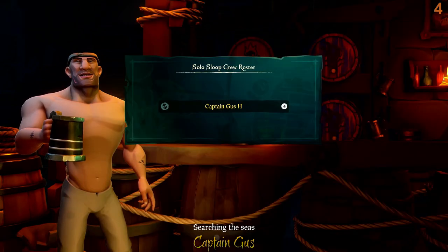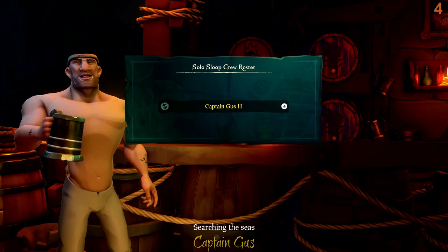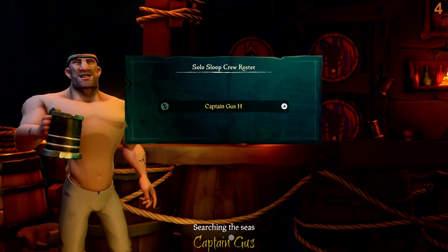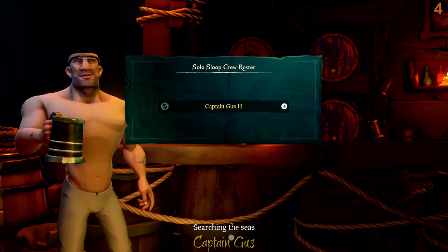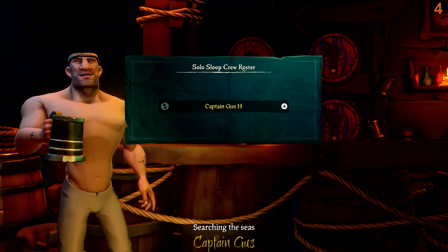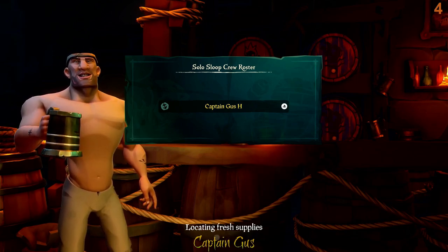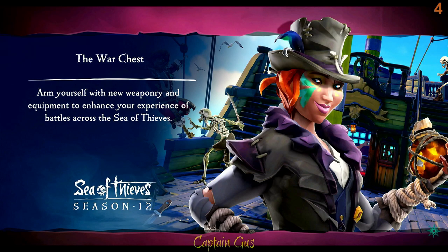First thing, we're going to end up on the island and we'll see a ghost in front of us, and we're just going to follow the interactions. Every now and again I'll pipe up and give you some hints and tips on how to complete all the commendations. Taking a little while to load up here - there we go, spawned in on the island.